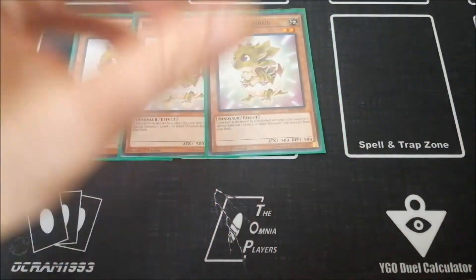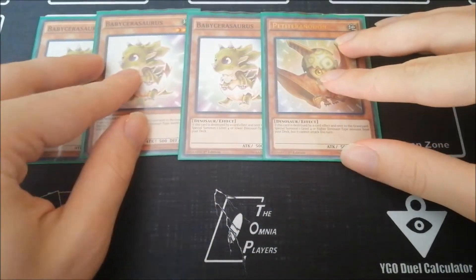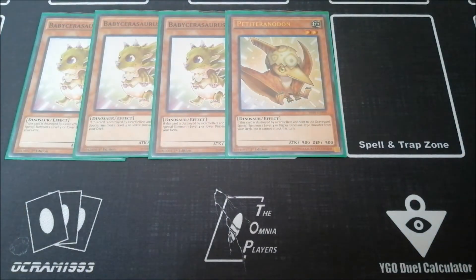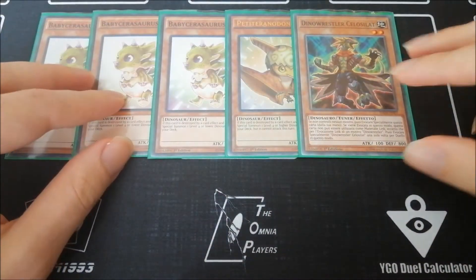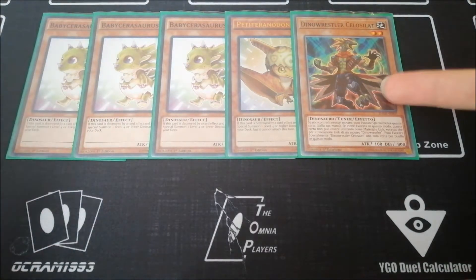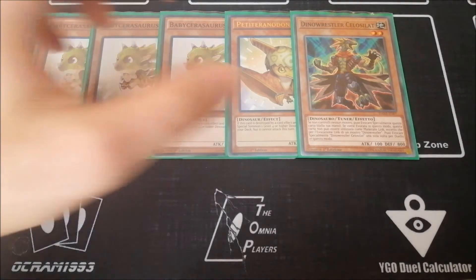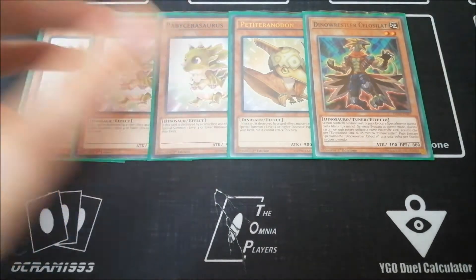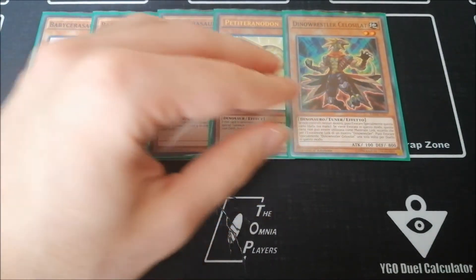For the babies we've got three copies of Baby Cerasaurus and one copy of Petit Tyrannodon — this ratio is fine, but you can toy around with five if you want to maximize on them. Then the one Dino Wrestle Selesailles — I'm not sure of the English name — but it acts like an Aiolo but is less of a brick, because if you draw it on your first turn you can special summon it, synchro summon with it easily, and it's also Earth so it's a target for Lithosagym.